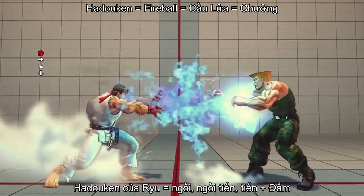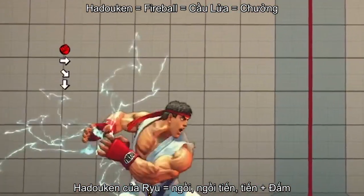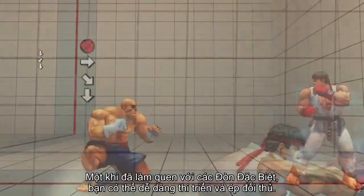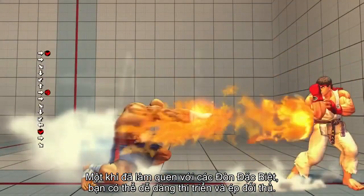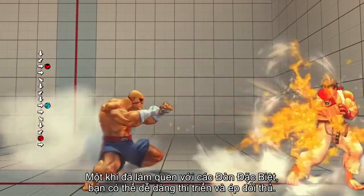Ryu's Hadouken, or fireball, is performed by pressing down, down forward, forward, and then any punch button. Once a player has familiarized themselves with their character's input special moves, they can execute them frequently and pressure their opponent with ease.